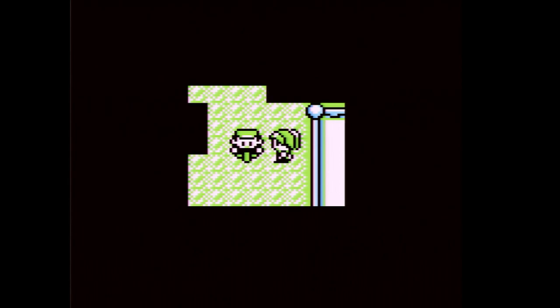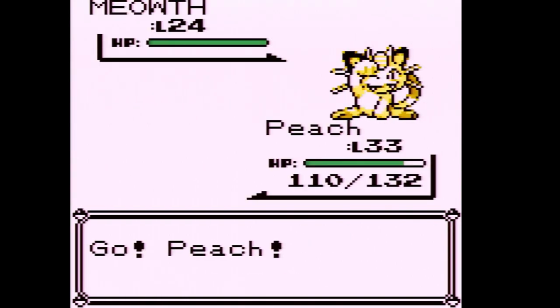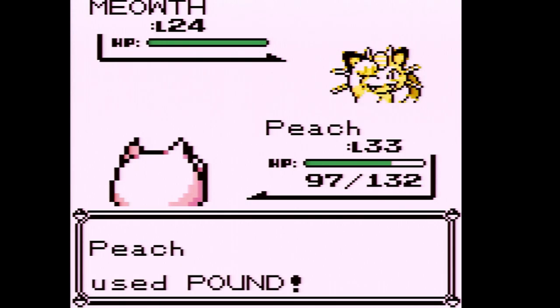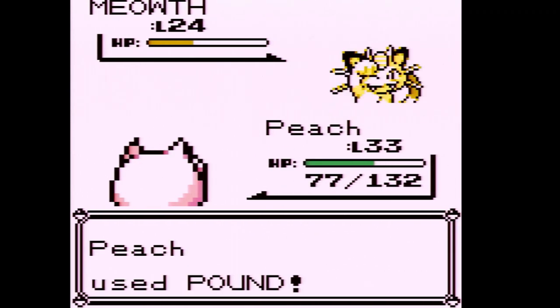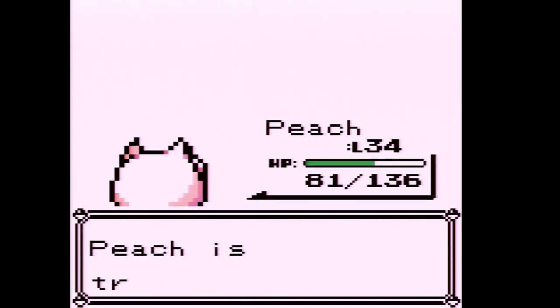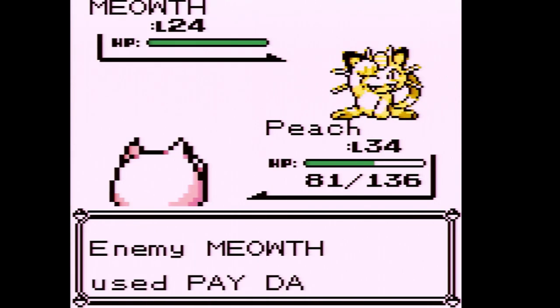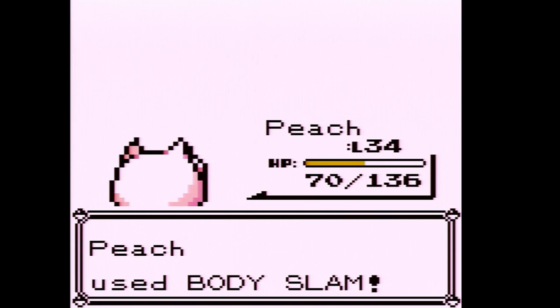We should be able to learn Body Slam now, so we'll replace Pound with that. Look at how much more quickly we're taking out these Pokemon — we're going to one-shot them now. Jigglypuff has been taking a lot of hits, but once she's at a later level she can definitely tank well. I've been waiting for this for like 10 parts — we learned Body Slam and replaced Pound!